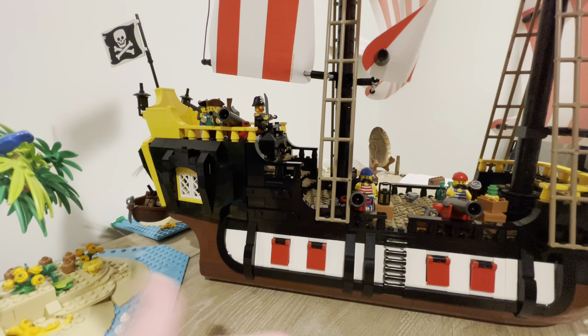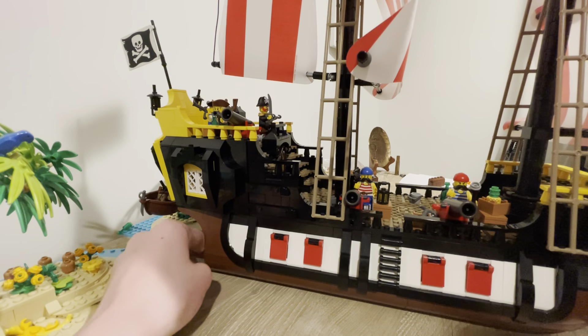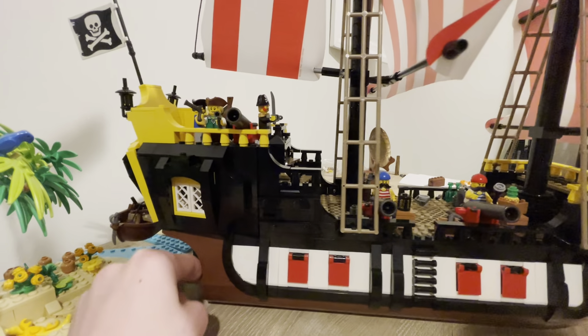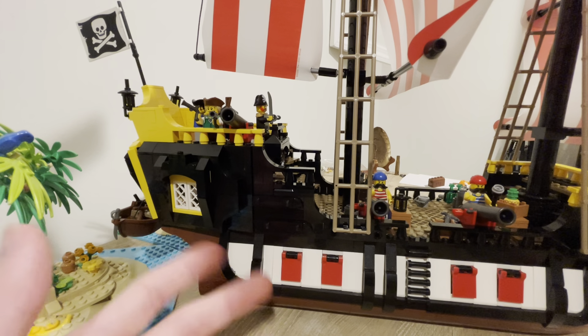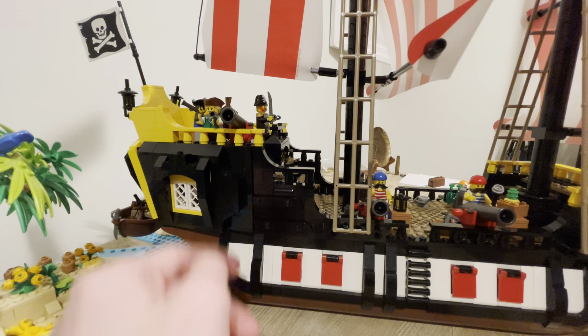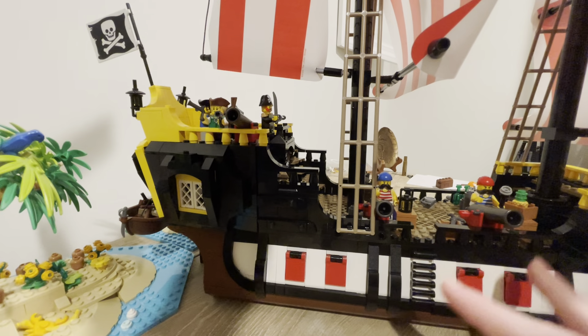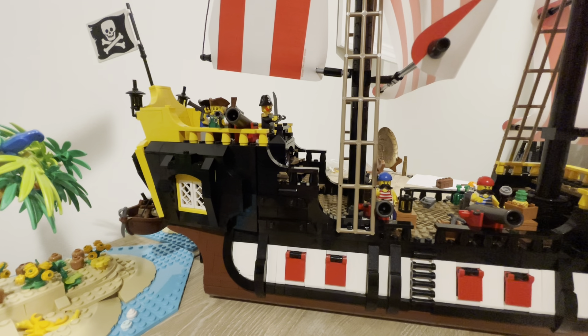The interior is the same as the set. If you have the set, you know what I'm talking about. If you don't, there's a bedroom with like two bunks and then an inn — admittedly not a good inn, but hey, it's still a great set. And I put three cannons on the ship: one on the top deck and two on the main deck. That's basically all I did to the ship. The sails are the same.